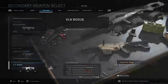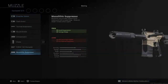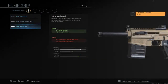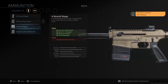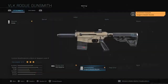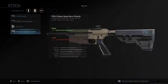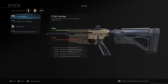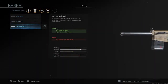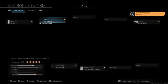The VLK Rogue — it's not a bad shotgun, but it needs an upgrade in Warzone. It absolutely sucks in Warzone. Setup: FTAC Hunter stock, and for the barrel either the vibration barrel or the Warlord — I prefer the Warlord for more range.